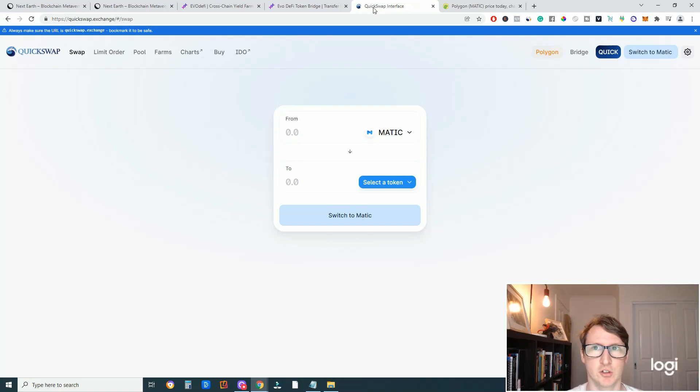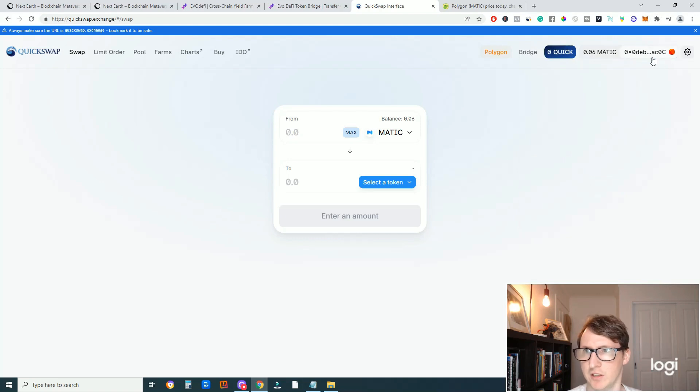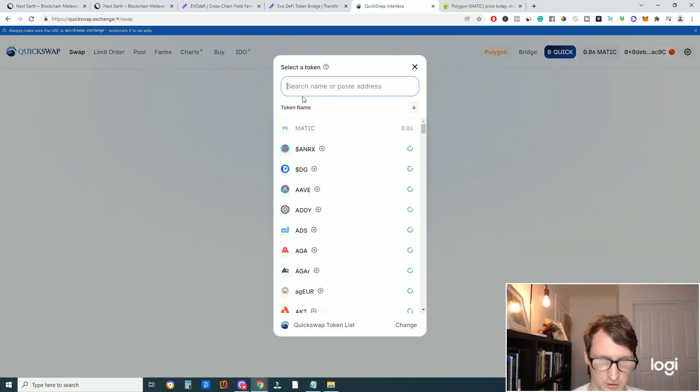Now go to QuickSwap.exchange — link in the description. Switch to the Matic network in MetaMask by going to the dropdown and selecting Matic/Polygon Mainnet. Connect your wallet on QuickSwap. Click the little arrow to swap the direction, then click on the token field and select USDC, which is what we bridged over.